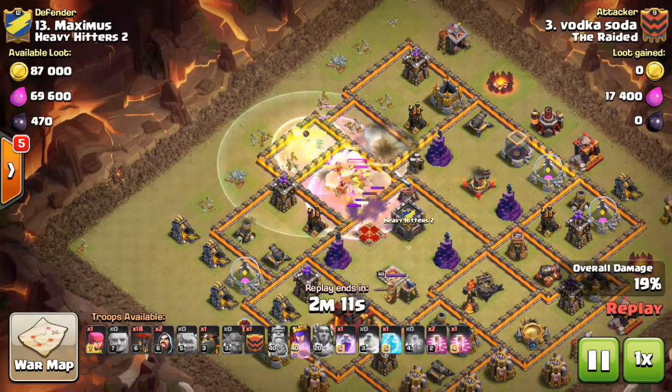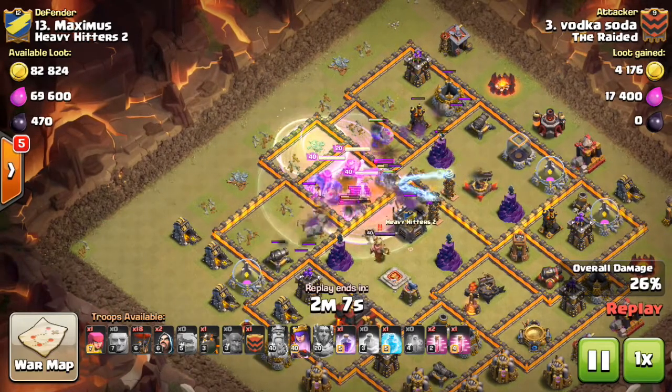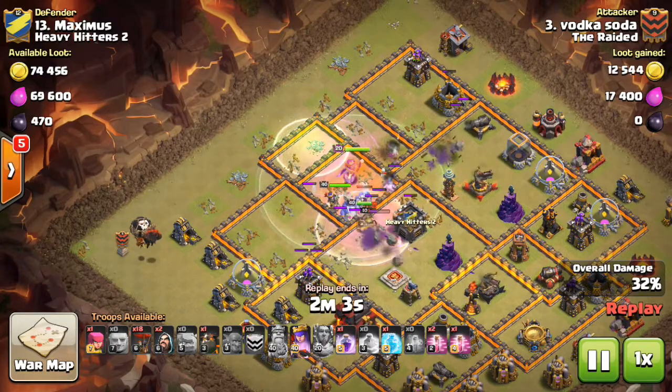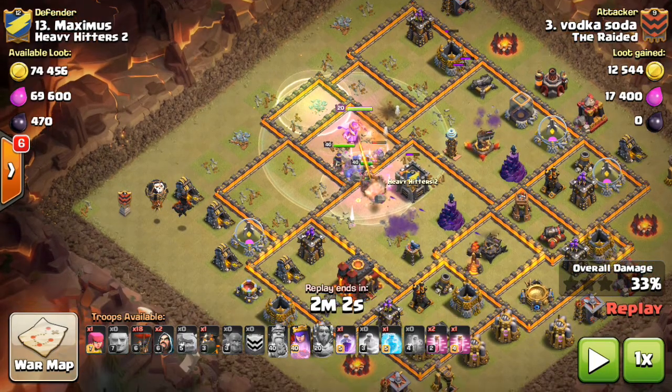You'll watch everything I was trying to take out just melt — the queen goes down, the CC goes down, the air defenses go down. Everything's down. I've completed all my ground objectives, so now it's time to start the air portion.